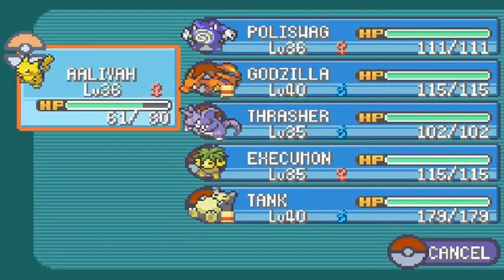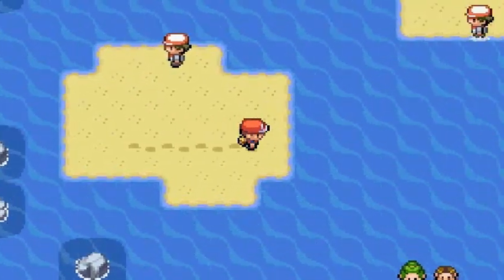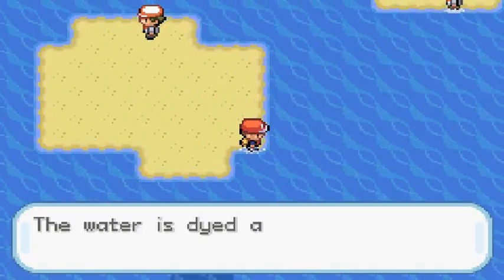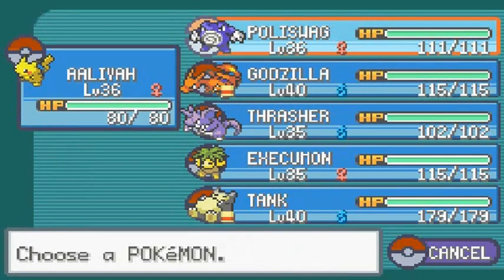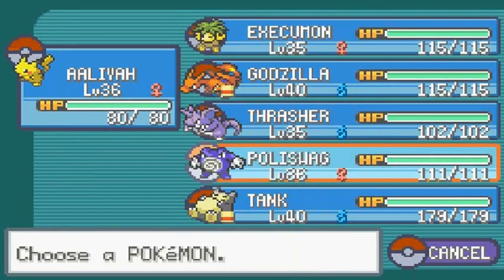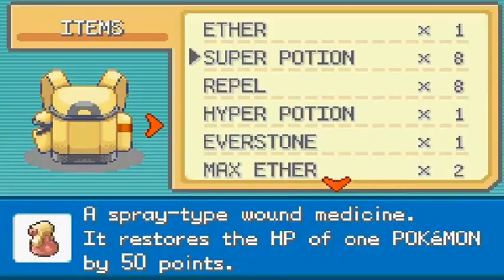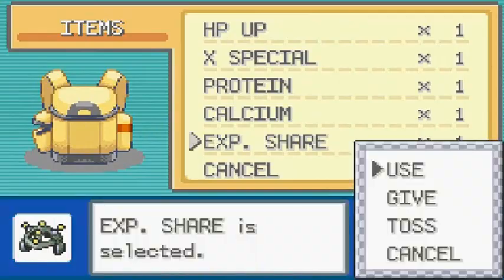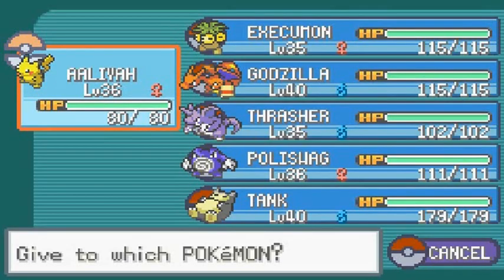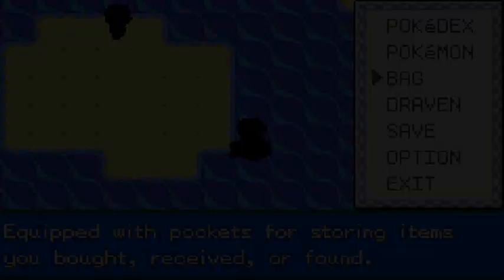There are a lot of trainers ahead so I should be switching out my Pokemon. Execumon only has 5 PP but I should use it at some point. I should give Tank's experience to somebody else since it's already level 40 - let's go with Poliswag since it's closer to level 40, and everybody else can have a turn afterwards.